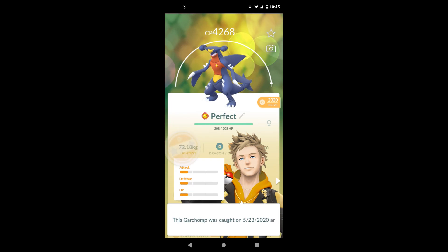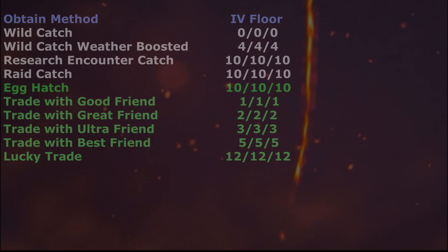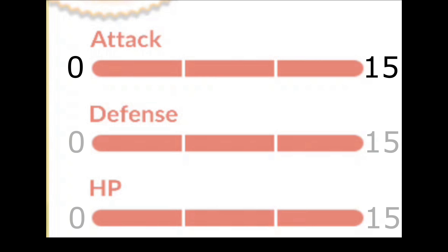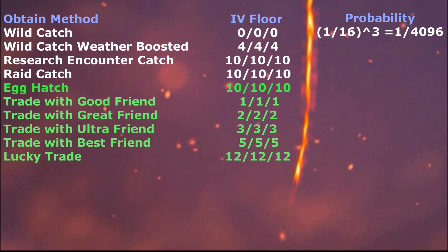Now let's look at the probability of a perfect IV Pokemon. Here's a chart that goes over all the ways the IVs are influenced — we're going to focus solely on the catching portion at the top. For a wild catch, we have a 1 in 16 chance for a perfect attack, because the range for attack is 0 to 15. The same applies to defense and HP. So it would be 1 over 16 to the 3rd power, which gives you 1 over 4096.